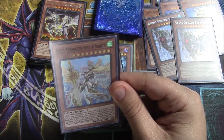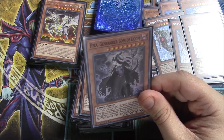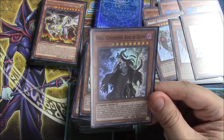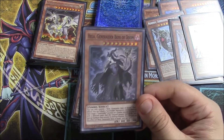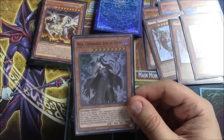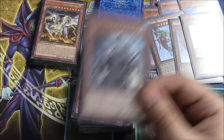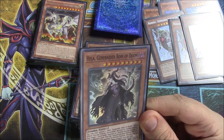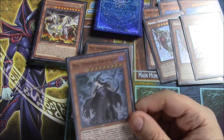Next up is Heila, Generator Boss of Doom — this is the Monster Reborn of the deck. Quick effect: you can tribute a Generator token or a monster, then special summon a Generator or zombie monster from your graveyard to the field. This might actually see play in Zombies if you can pull it out through shenanigans, since she's a zombie herself — pseudo Zombie Master. But in our deck we're going after the Generator monsters.